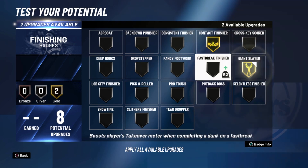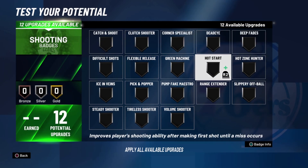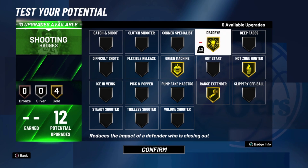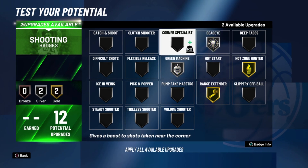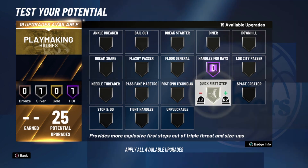Now going with contact finisher gold, giant slayer gold, and slithery finisher on silver. I don't need fancy footwork, I don't really do hop steps all that much. I'm going with hot zone hunter on gold — I know there's no hot zones in the prelude right now, but I have it on anyway, this is what I would be using. Then range extender gold, green machine silver, dead eye silver, and difficult shot silver — just in case I want to shoot some off-balance shots.